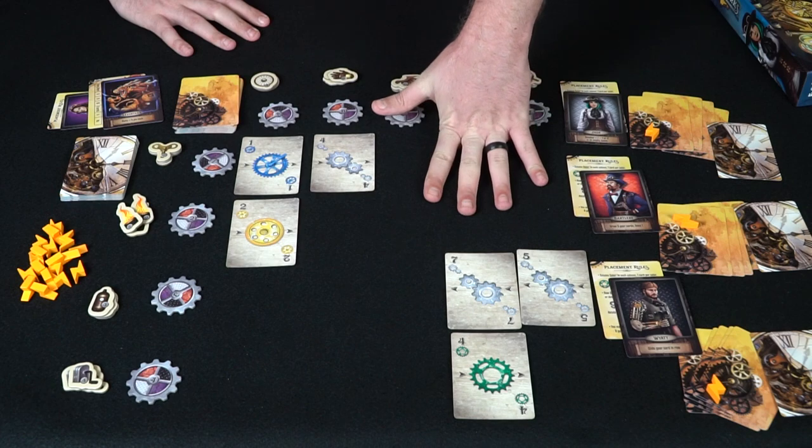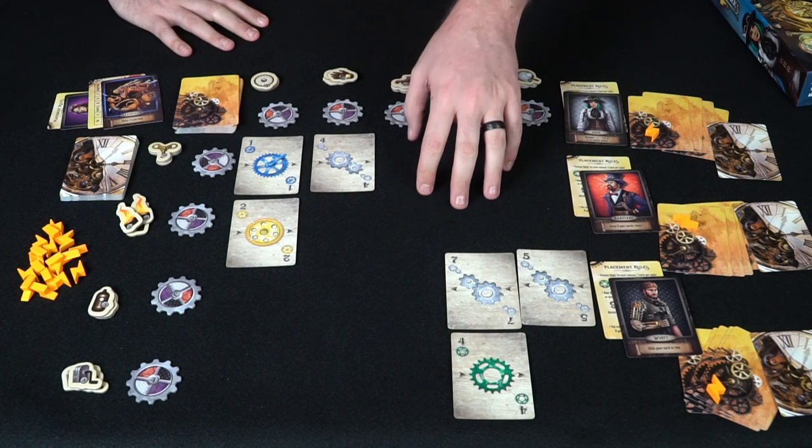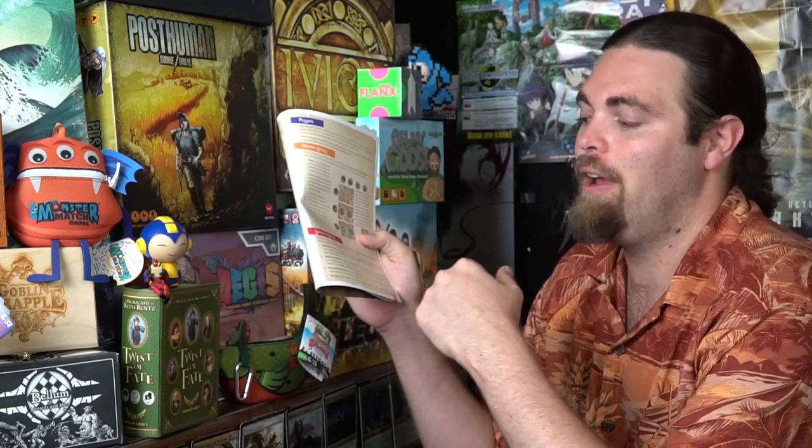Gearworks is a puzzly game with a take-that feel and devious placement. You can discard two gear cards to take a spark if you can't score one naturally. Note that gear cards only replenish at the start of each round — you get five new cards up to a maximum of eight, and spent cards don't come back until the next round. Spark spending options include drawing a gear card, placing a gear card on top of another, drawing a contraption card, or re-entering the round after passing.